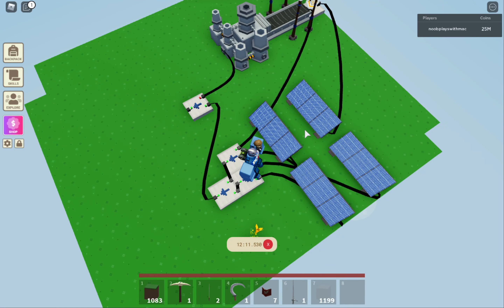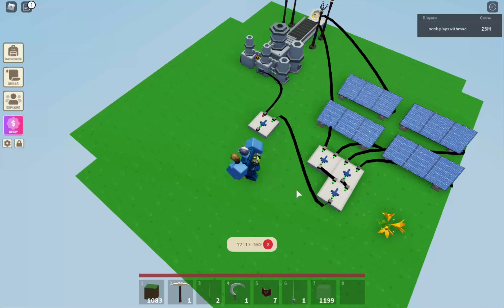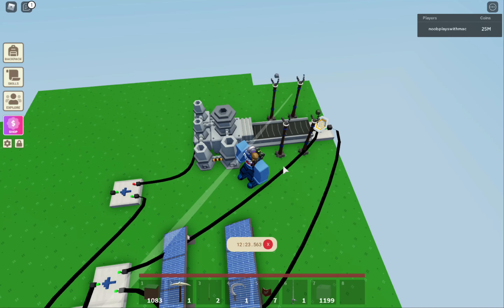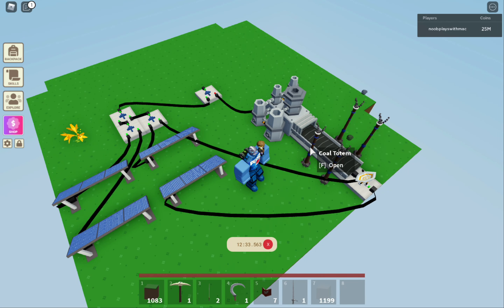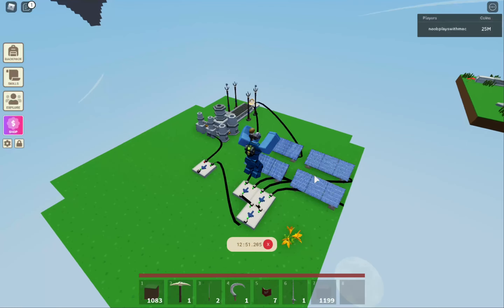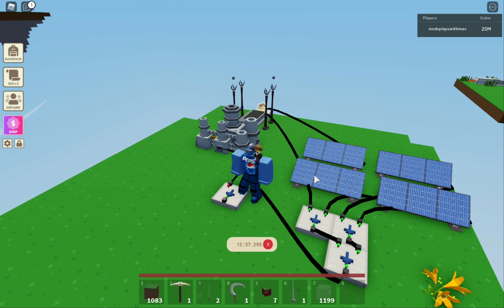This is probably the most efficient way to get infinite power. We have solar panels over here which only work during the day. One of these connects to a totem disabler - in the morning it disables the totem so only the solar panels run, and at night when solar panels can't work, the steam generator takes over. This setup also helps reduce some lag if your island is laggy from too many totems.